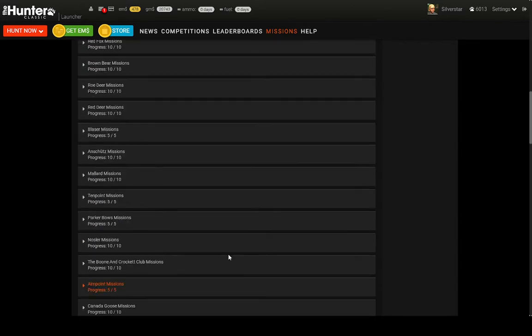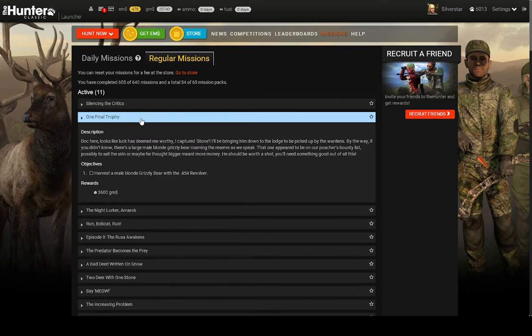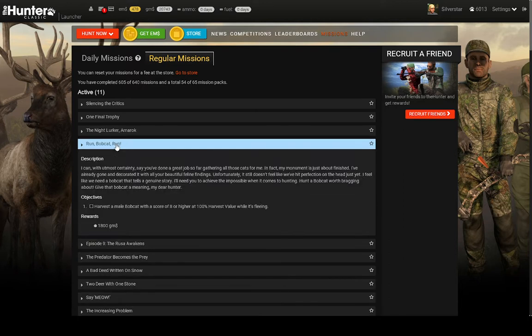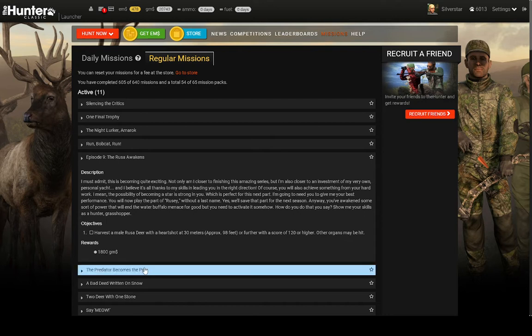I haven't fully completed all the missions. The duck missions give me a pretty hard time. This grizzly bear mission is very hard because blonde grizzlies are very rare. Dark gray wolves aren't super rare, but their hearts are very small. I just have not fully attempted the fleeing bobcat. Finding a russa that scores over 120 has been very difficult for me. I spent quite a few hours hunting for russas, resetting the game and retrying, but it didn't pan out too well.